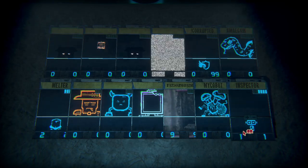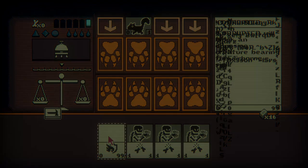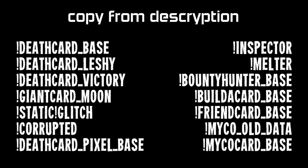Some other things I found out which I'd like to mention: when you play the corrupted card it doesn't get the glitchy effects, it looks like a normal card. The static card works in act 3 and there are possibly more things to be found out. I'll leave the card IDs in the description so if you have the know-how you can get the card yourself.